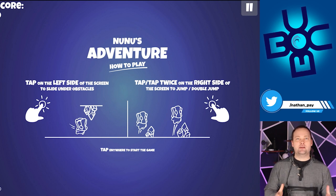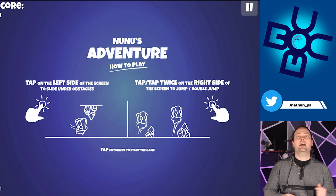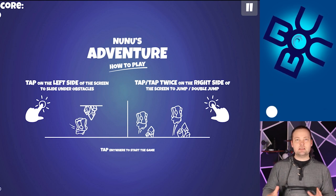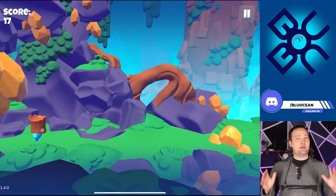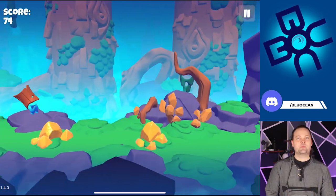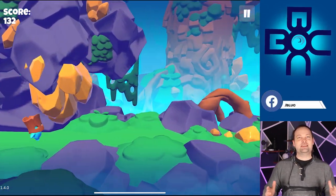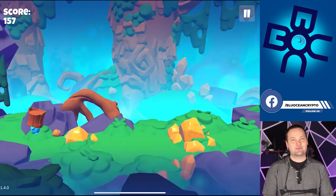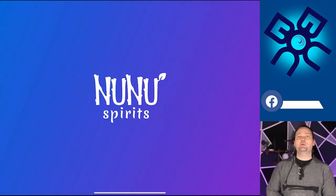First off, we've got Nunu Adventure. It's talking about how you're going to tap on the left side and tap twice to jump. I'm not very good at these games, but we'll give it a good go. Barely made that one — it kind of reminds me of Flappy Bird essentially. And it does get harder. As you can see, I didn't make it very far at all, so let's go back and play one of the other ones.